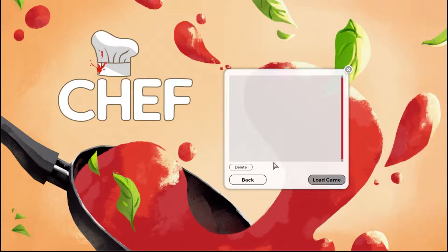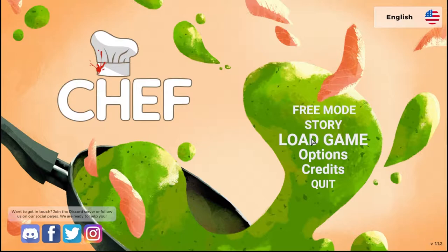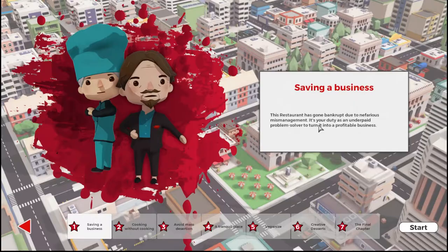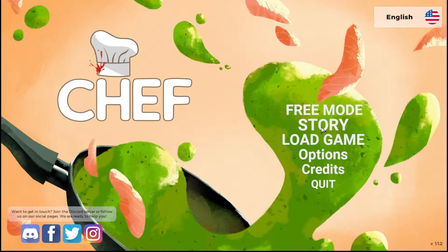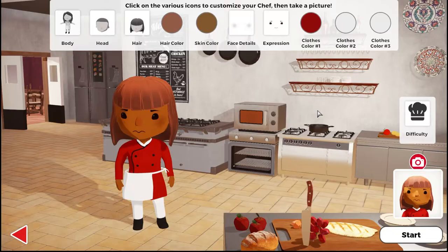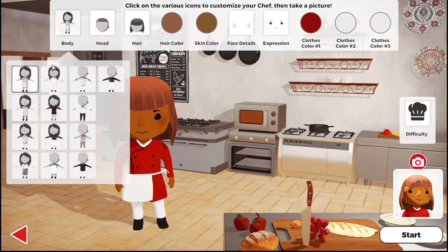I initially tried story mode but cut back because story mode is not where you want to be if you don't remember the game. I went in there and it was like 'save the bankrupt business' and I didn't even remember how to play. So you want to do free mode — that's where you have the customization options to start, and that's where we're gonna begin.